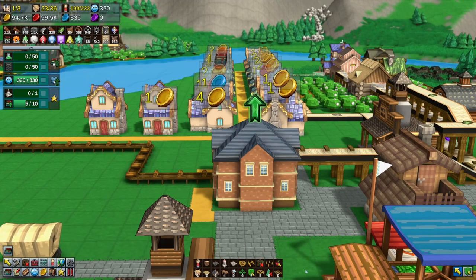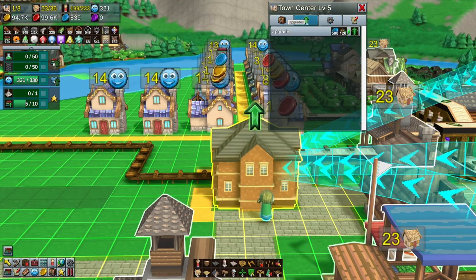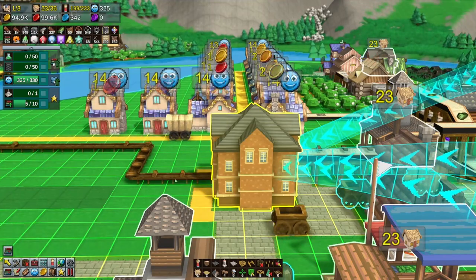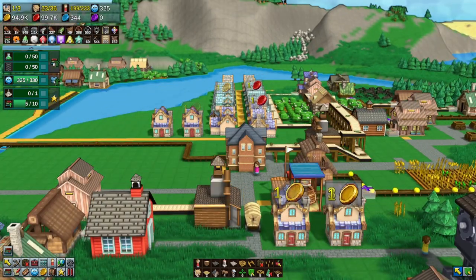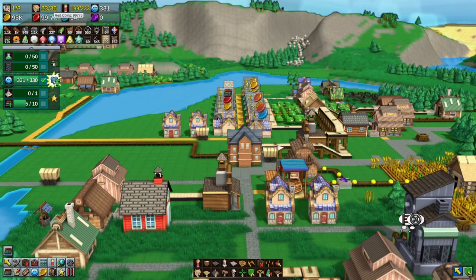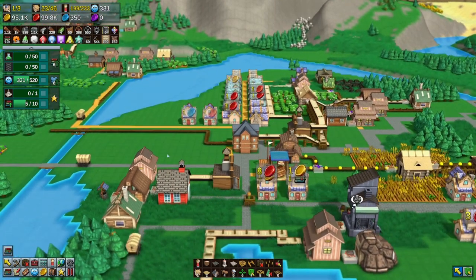Welcome to another episode of Factory Town. To get started, let's upgrade the town center. We should see an uptick in storage capacity - 2,000 blue coins. Look at all that wood going in, and planks and everything else we might need for building, and metal rails slowly getting there. Happiness affects the maximum number of houses that can be built - we're not even approaching it, but we'll take it.